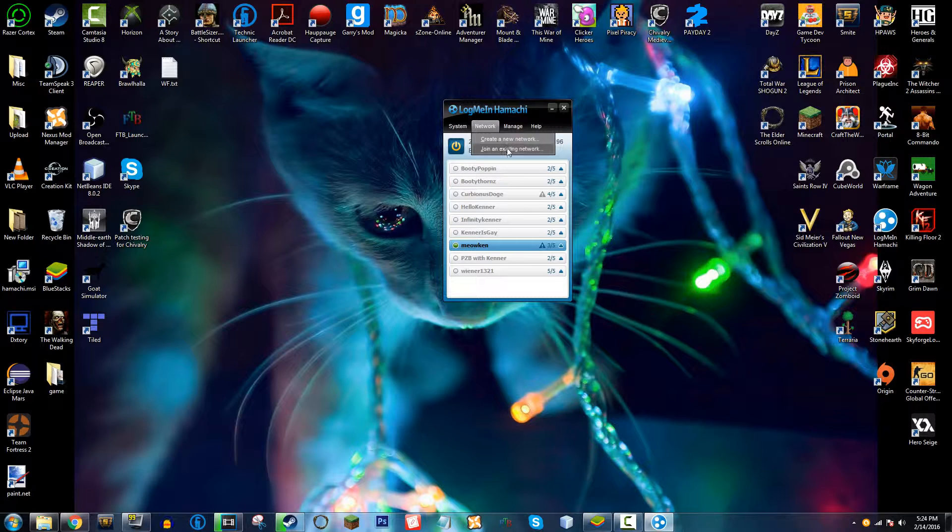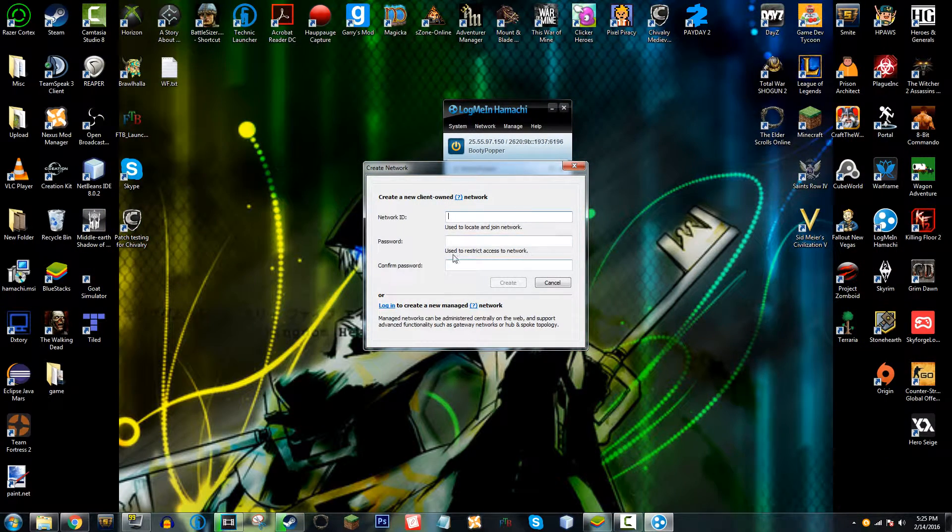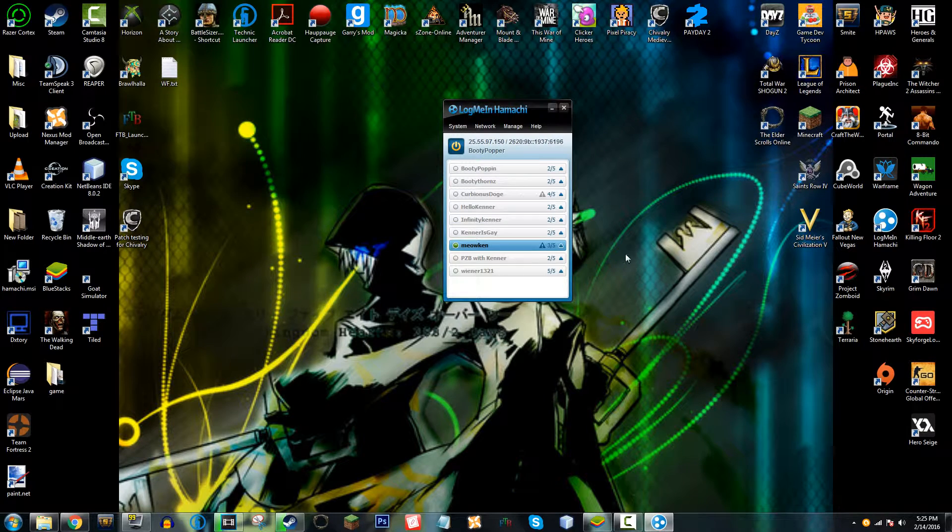Here you can see I have a lot of networks. So if you're going to create a network, you click 'Create a Network' and give it a name. You don't need a password, but you can make one. Then you send the name and password to your friends.